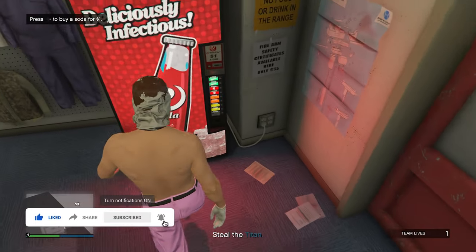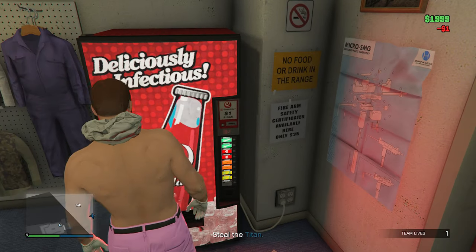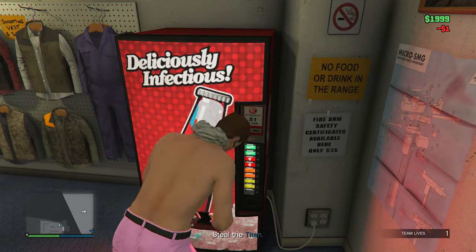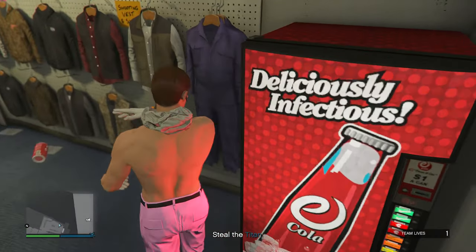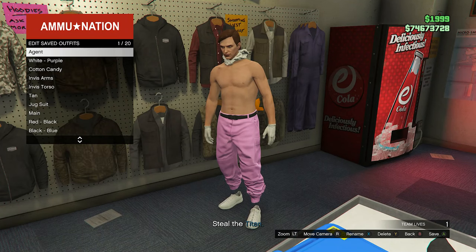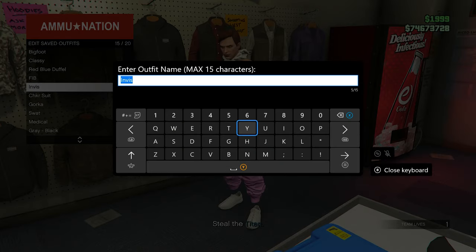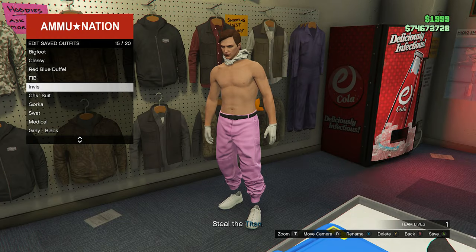What we're gonna do now is press right on the d-pad on the soda machine to buy a soda. Then as soon as that's done, go into the outfit section: move your analog stick to the left and spam right on the d-pad to enter the menu. Go to edit saved outfits and save it in the same slot we saved it in before — just overwrite the save yet again.